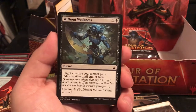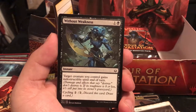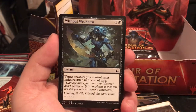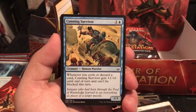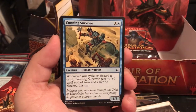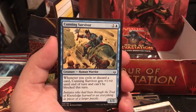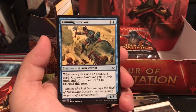Without Weakness is a 2-drop instant - target creature you control gains indestructible until end of turn. Damage and effects that say destroy don't destroy it. Cunning Survivor is a 1/3 for 2 - whenever you cycle or discard a card, it gets +1/+0 until end of turn and can't be blocked this turn, so cycling makes it unblockable.